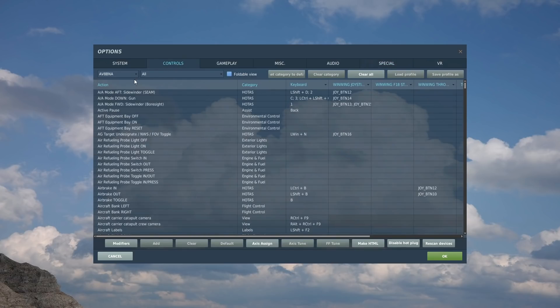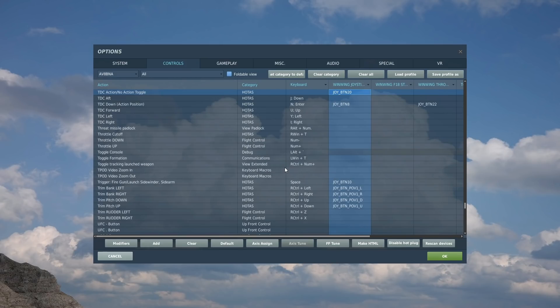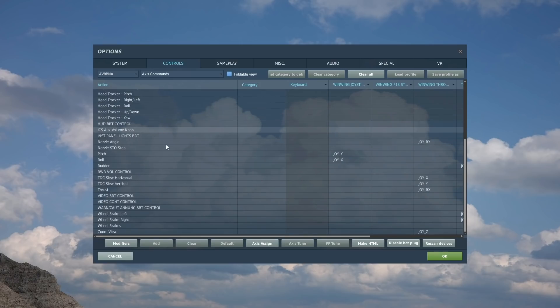Next we've got to look at controls. The controls we'll be using are 'create target TDC down.' Now this toggle we talked about - TDC action no action toggle - what this does is, assuming we've got our special option ticked, when we are in the plane we can toggle that special option to be ticked or unticked. The slew options for aft, forward, left and right have actually stopped working properly for me, and this has caused me a vast amount of problems when using my t-pod and DMT. So until that gets fixed you've got to use your axis to slew your DMT and t-pod. It will not work at the moment without an axis - it might for some people, it just doesn't work for me.